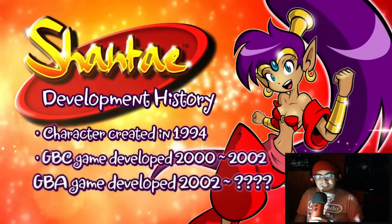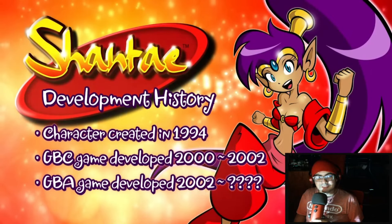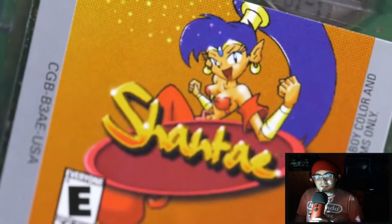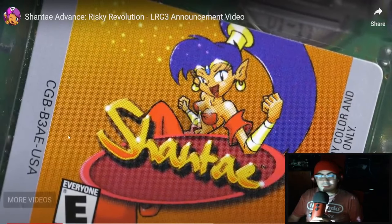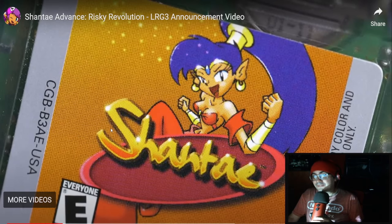This is the history of the development. The story of how they went from Shantae Game Boy Color to Shantae Advance is that Shantae was finished but had not shipped yet, so they were already working on the GBA game. The original game is extremely rare, and they were working on the GBA version for quite a while before the original game even got released.